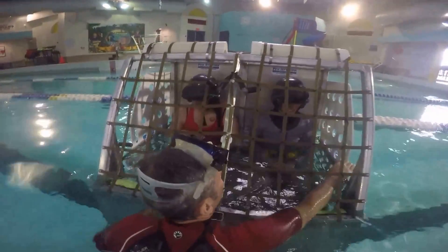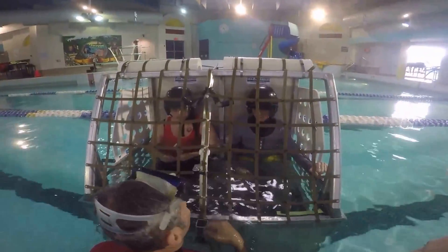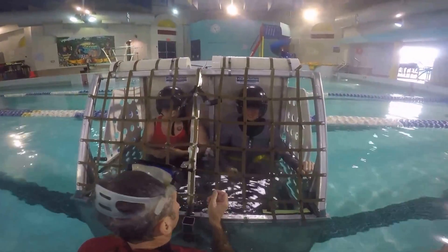To simulate a blocked exit, one of us will put our hand on the hatch. If you reach up to open the door, and if you have a hand there, that means that your exit is being blocked. That's how I want you to complete this step.